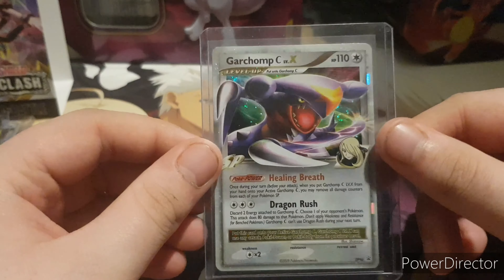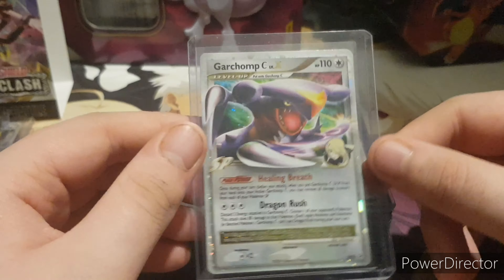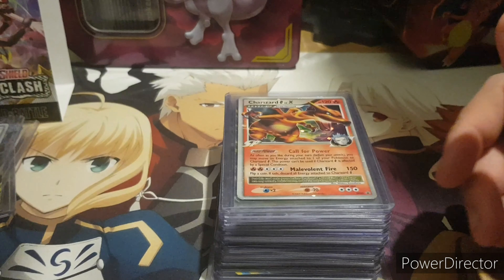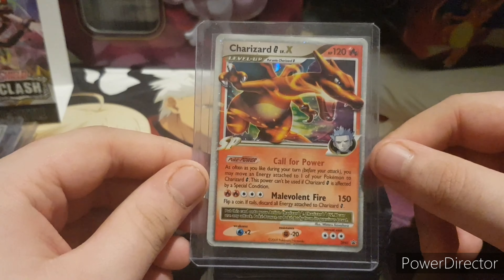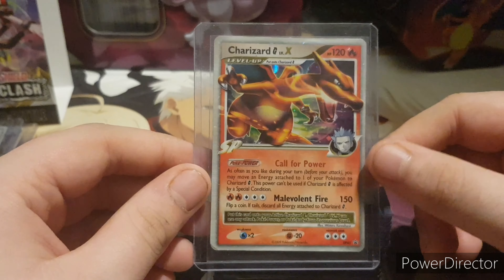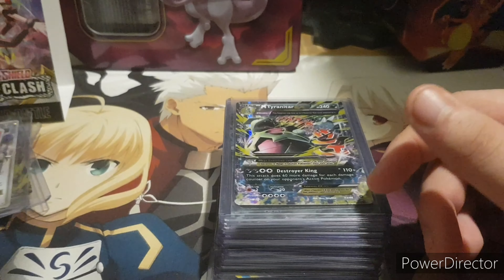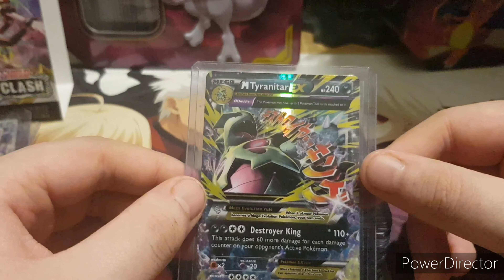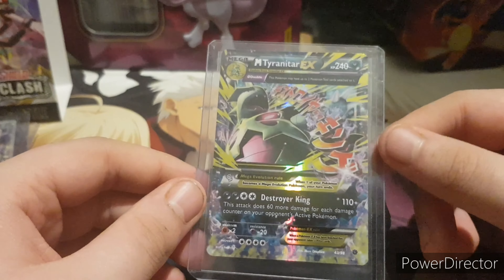And we've got a Garchomp C, another promo — one of the first tins I ever bought of Pokemon, really awesome card. Then Charizard Level X — I love Charizard, nothing more can be said. It's just a beautiful card. So we also saw the full art Mega Tyranitar EX, another one of the first cards I pulled — it's very close to my heart.